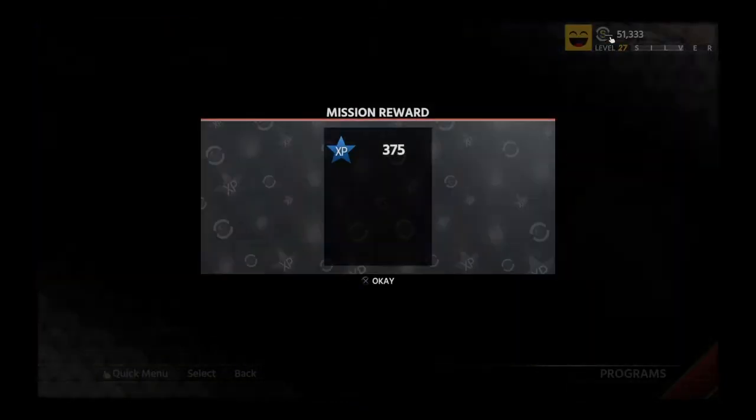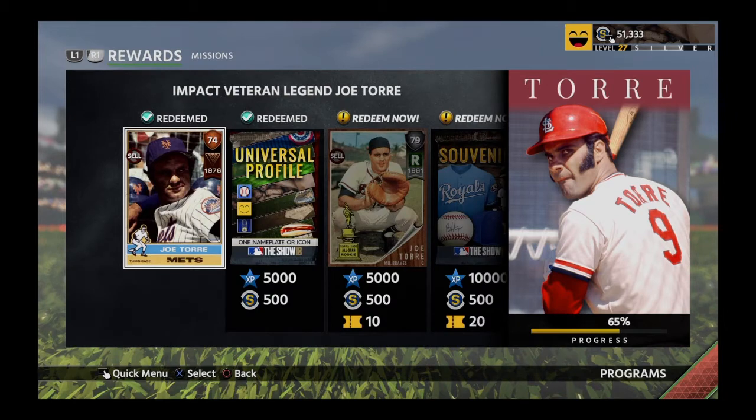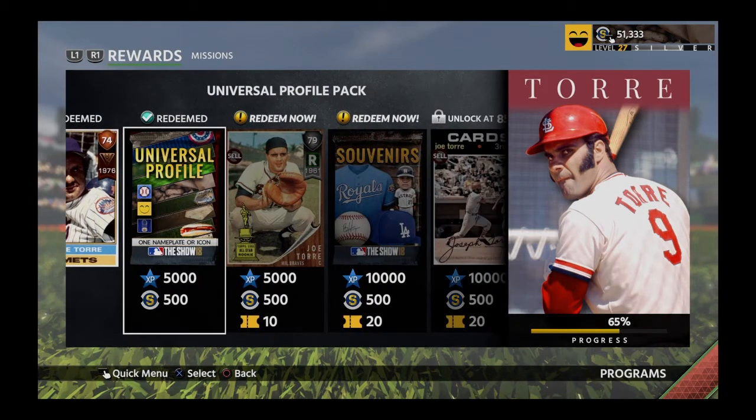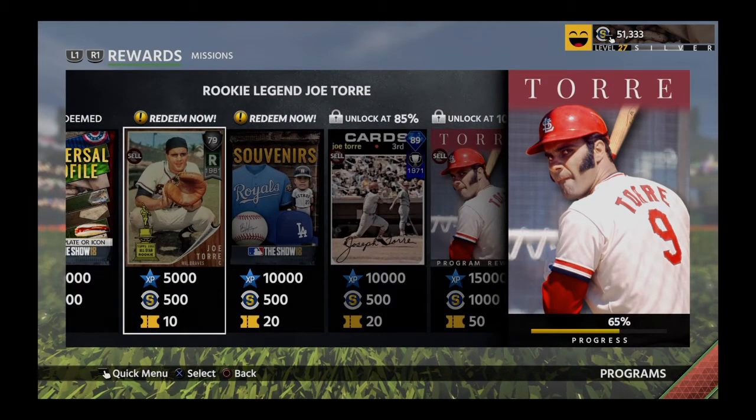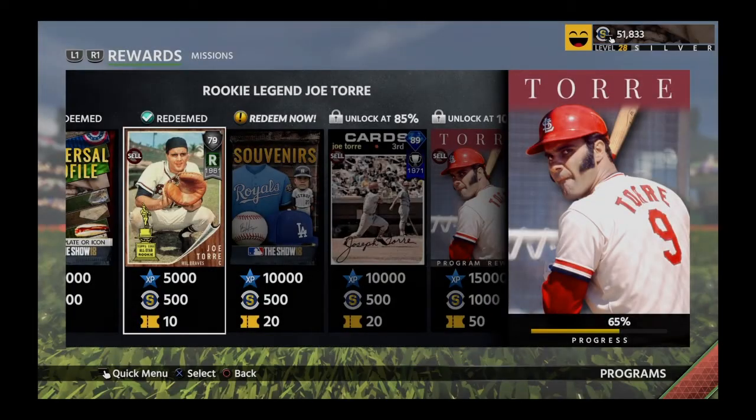And to recap, you need two home runs and four RBIs with St. Louis Cardinals players in the same Diamond Dynasty game — easy enough. I used my Lou Brock flashback card that I received from last set, the set one I got.